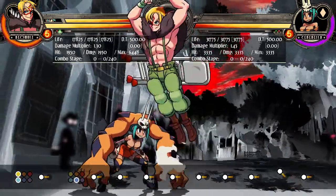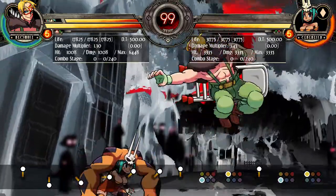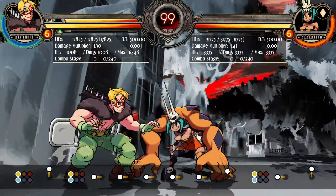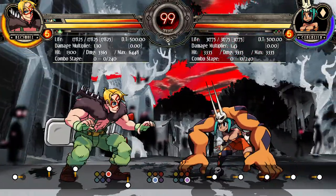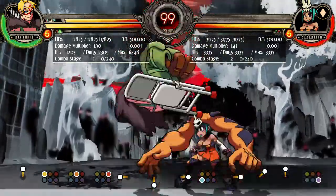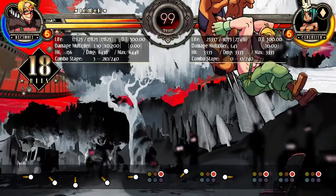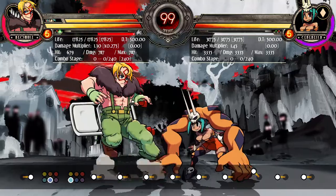Important thing to note: command grabs can hit you regardless of where you're blocking. However, you can jump over command grabs and throws — unless a character has an air throw. If a character tries to command grab me and I jump, I get a punish. A punish is when a character does a move that has a long recovery — they cannot act after using the move for a bit — and you take your turn back. You press a button, you start a combo. A punish is whichever attack you use during the recovery of an opponent's move.